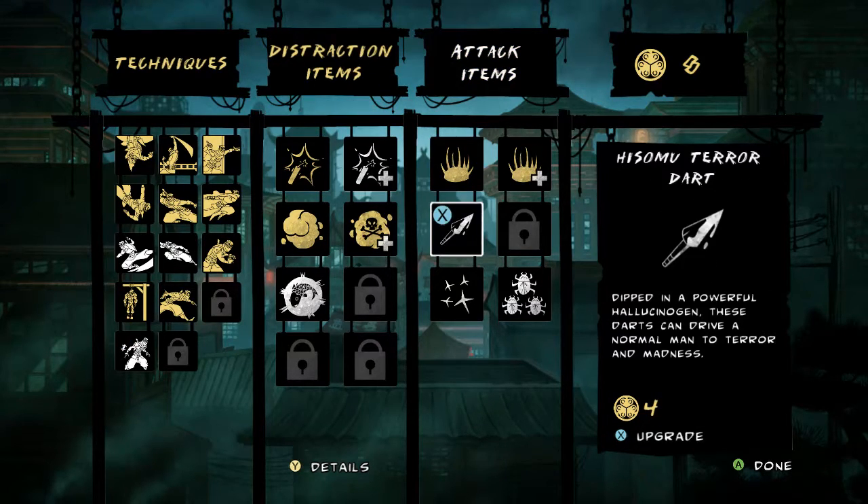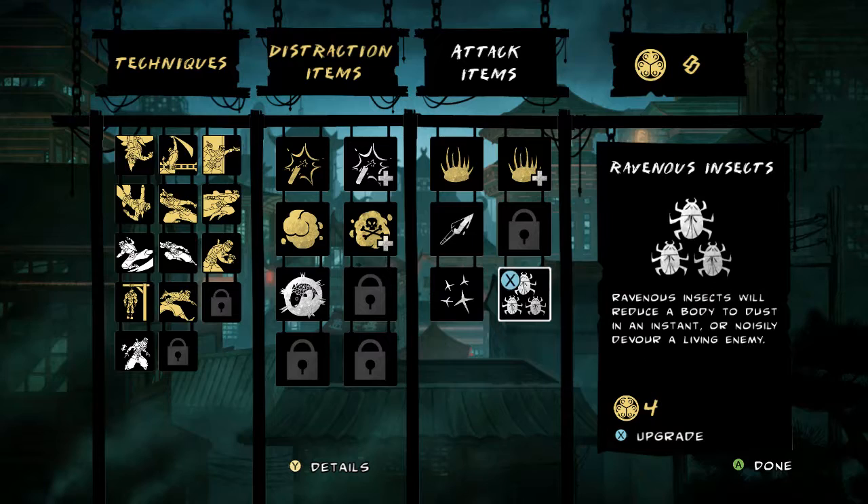We can also upgrade the Hisomu Terror Dart, which drives a normal man to terror and madness. This is really useful — we didn't have that before. This is something new. Also the Ravenous Insects — Ravenous Insects will reduce a body to dust in an instant or noisily devour a living enemy. I'm going to upgrade both of those.